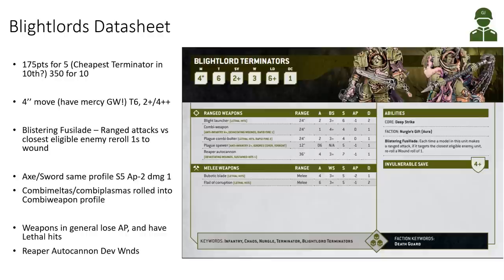Games Workshop doesn't have mercy on us there with the movement reduction. They do get a pip of Toughness — Toughness 6 — and then a 2+ save with a 4+ invulnerable save, providing their durability. There's no damage reduction or feel no pain though. They have a quite nice rule called Blister Infusilate: for ranged attacks, if you target the closest eligible enemy, you can reroll one wound roll, basically getting the old Plague Weapons rule, but only for ranged and only for the closest enemy.